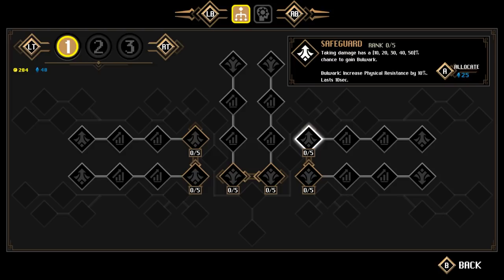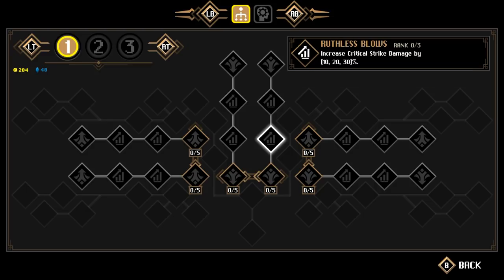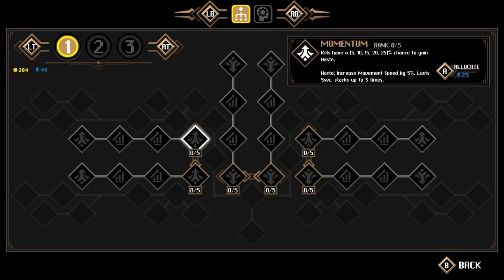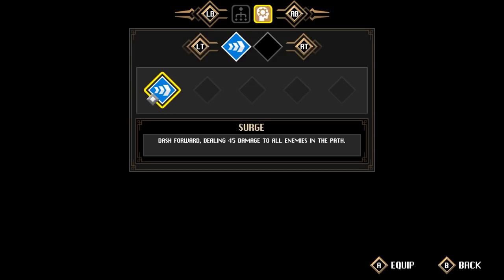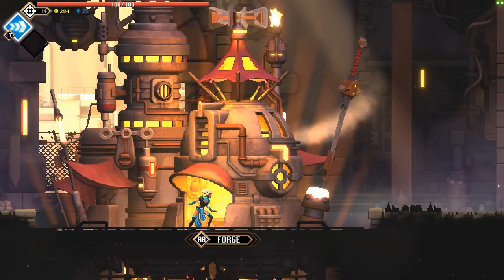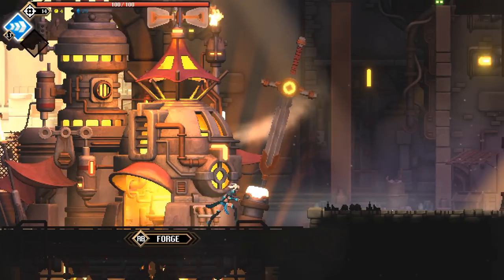That's the explosive charge. Surge. In leech — steal life when attacking. In haste. I'm going to allocate a little bit to leech, I think we're gonna need that. I can change which abilities I have. We can teleport, but we don't have anywhere to teleport to. We can forge — what do we forge? We can upgrade. Upgrade the sword? Well, I have a lot of money. Sure.